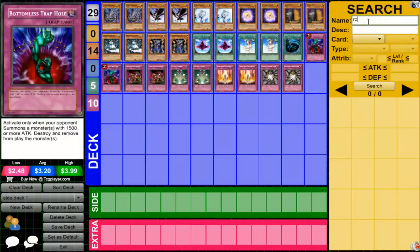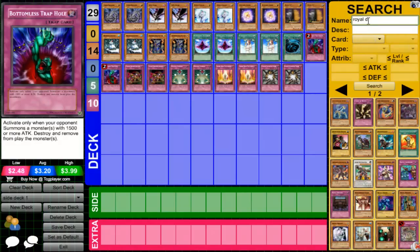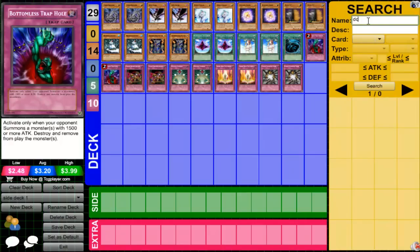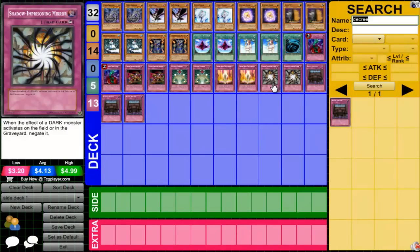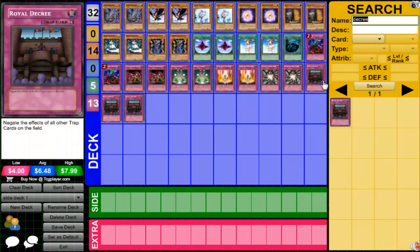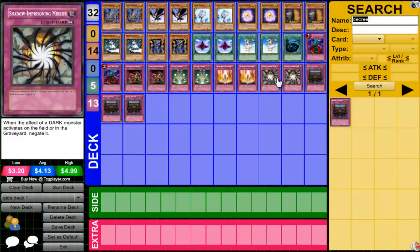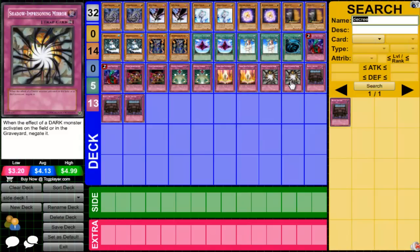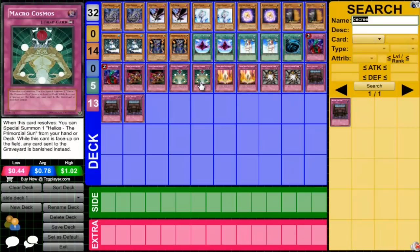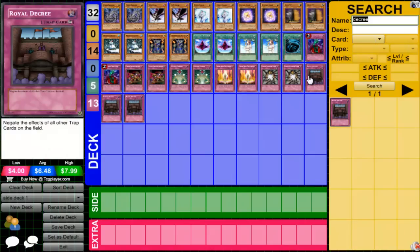Royal Decree — a lot of you know what it does. Usually Inzektors side this because they know you're going to side in Shadow-Imprisoning Mirror, Skill Drain, and such. So they'll side in Royal Decree — it'll just wreck their opponent, because Inzektors are counter-siding what their opponent is siding in. They know their opponent is going to side Shadow-Imprisoning Mirror, possibly Macro, maybe this. It also stops Torrential Tribute and whatnot. You could also side this against Gravekeeper's — it slows them down a lot. It's really the only two matchups you'd side it in, though you could side it against Blackwings or Gladiator Beasts because they are pretty trap-reliant.